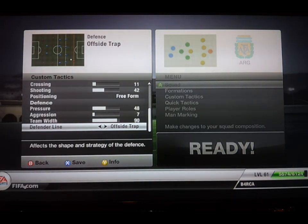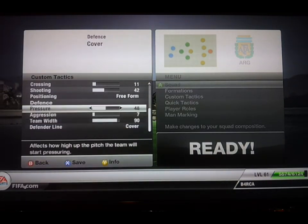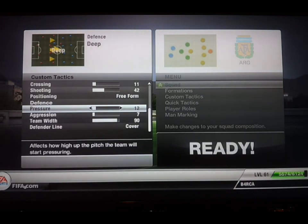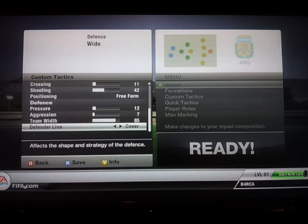Offside trap: they'll all move up in a line to try and play the opposing strikers offside. We all know how EA likes offsides by millimetres, so that is quite effective. But if you play a contained deep system, there's not much point in having an offside trap.